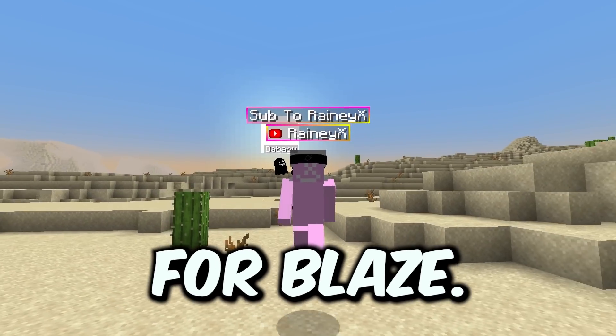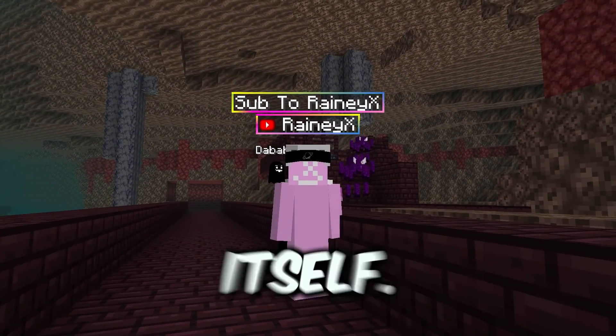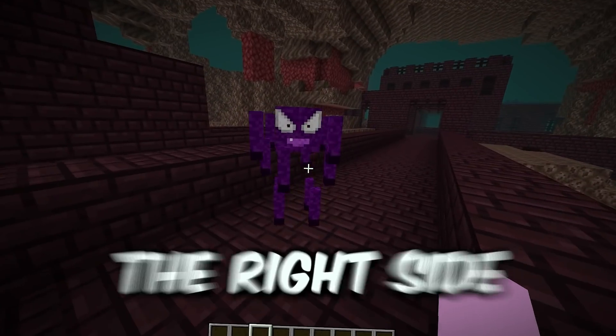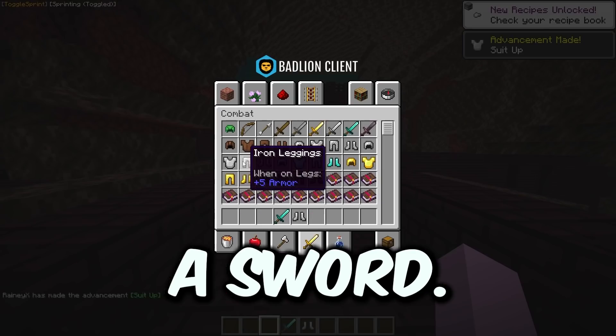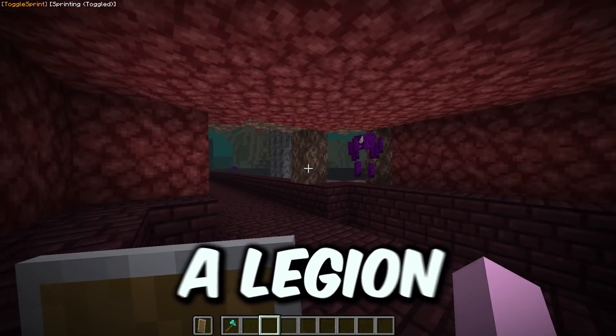Of course, for Blaze we have to go to the Nether. I feel like there is no better place to find these Blazes than in the Fortress itself. Just look at these things — the eyes are perfect. I like the texturing. I don't know why the right side isn't textured; I was pretty sure I did that, but apparently not. Let me go ahead and grab myself a sword. I'll get some casual Iron Armor, and let's see how long it takes me to take out a legion of Blazes.